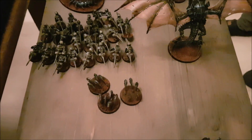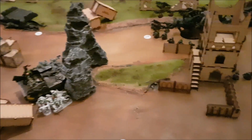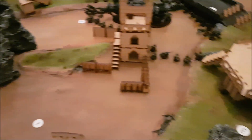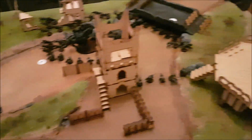Some guys are in the Battle Wagon and some are in deep strike. The mission we have is Sealed Orders — six objective markers and we get six objectives at the start of our first turn. They are secret from the opponent and you can only draw new objectives once you complete your current ones, then draw five, and so on. With that said, let's go ahead to the first turn.